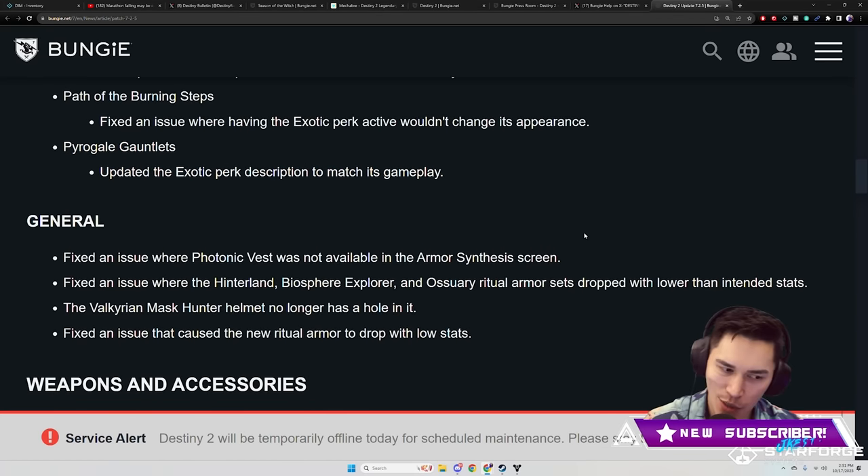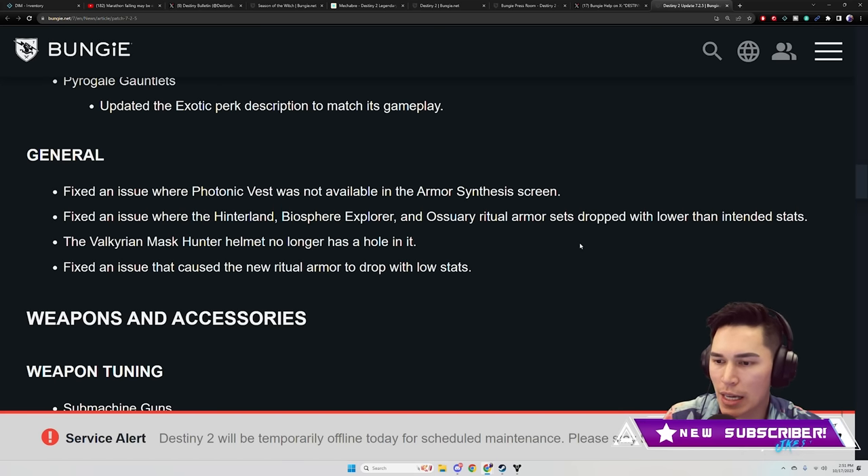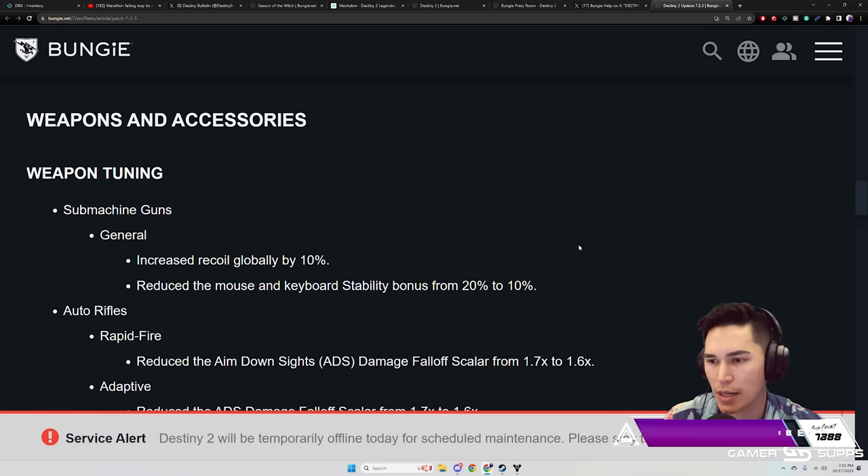General: fix an issue where the Photonic Vest was not available in the armor set screen. Fix an issue where the Hinterland Biosphere Explorer and Ossuary ritual armor sets dropped with lower than intended stats. The Valkyrean Mass Hunter Helmet no longer has a hole in it. Fix an issue that caused new ritual armor to drop with low stats.